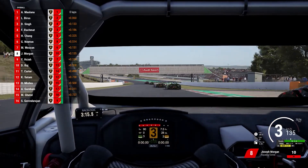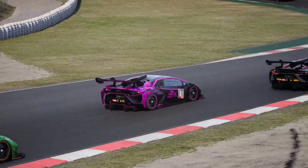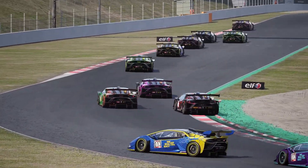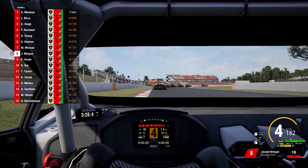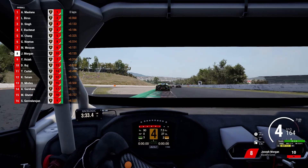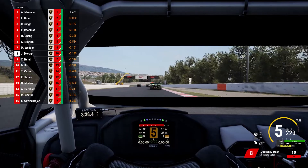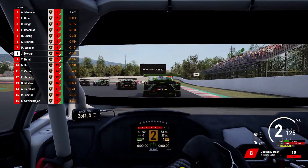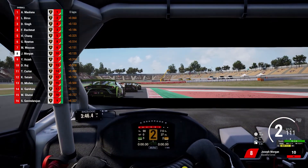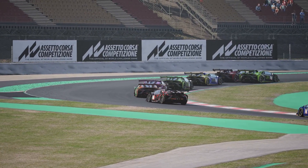We'll pop it up the inside — slight bit of contact, we're all good. Still side by side, but we do have the inside for this next left-hander. Although he outbrakes us, he outbrakes himself a bit too much as well. You can see the car bottom out there. There was another car sliding into the wall on the left-hand side — that is not good. But it doesn't matter for us — P8, moving on. Deep under brakes, tyres and brakes still pretty cold, so still got to judge braking distances perfectly. It's very hard to do on the first lap.